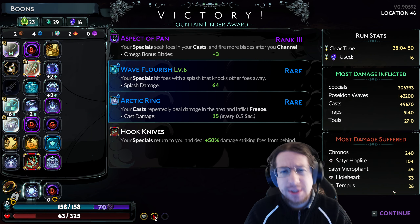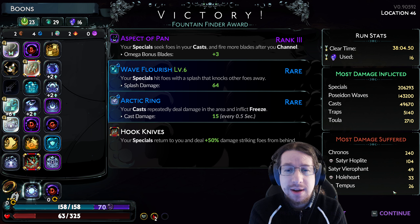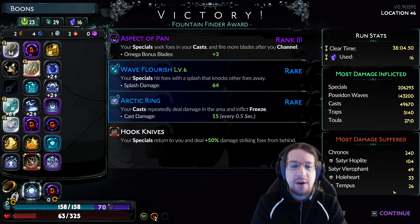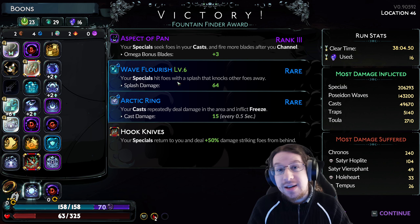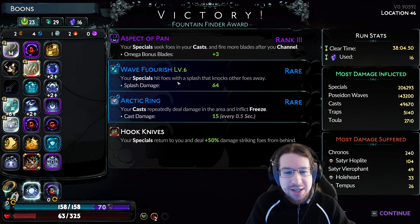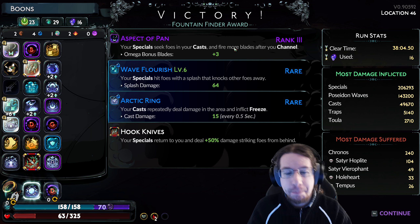This build was absolutely absurd — that was definitely my easiest Chronos yet. So what's the core of the build? First up, Wave Flourish, because having flat damage is good. I got it to level 6 this time, which is 64 splash damage — the thing that does a massive amount of damage when it's attached to your special, because every single knife ends up being its own splash. That's pretty cool.